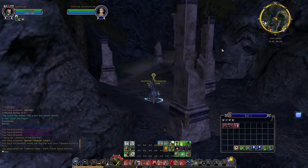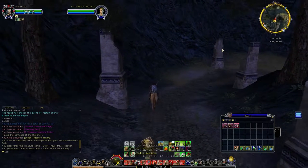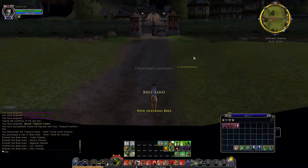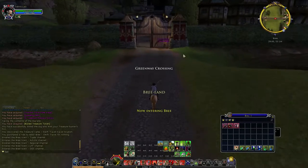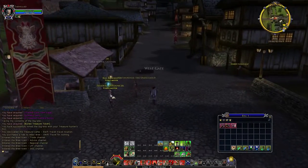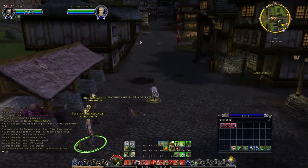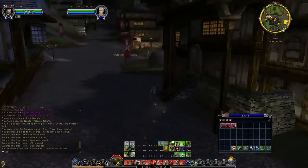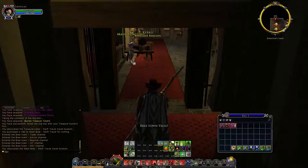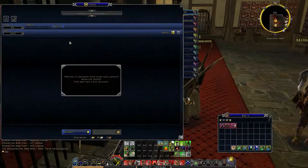We can travel to West Bree for free, go to our vault, check in there, and then travel back for free as well. Both sides of Bree have vaults we can get to, and auction halls we can use if needed. It's going to go to my preferred side, which is nice. We've now got that, so we know where to go. I don't actually know if we have anything — I won't really guarantee anything, but there's a chance.